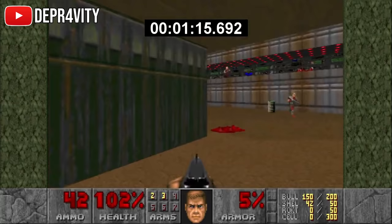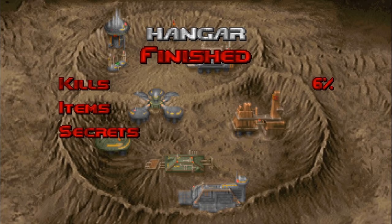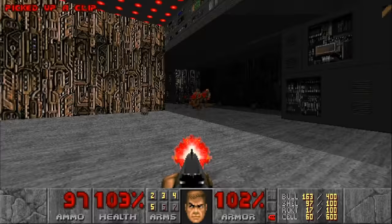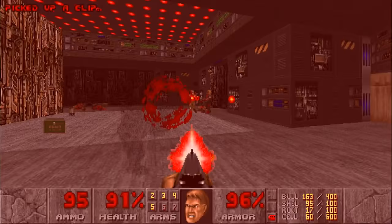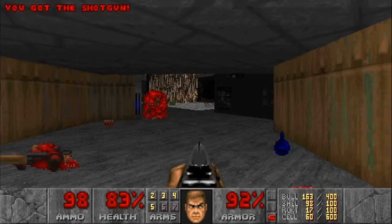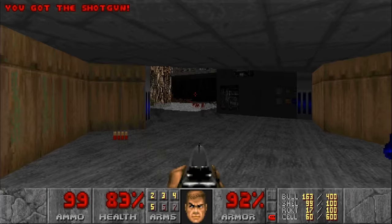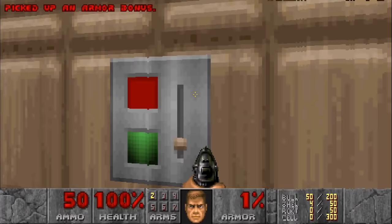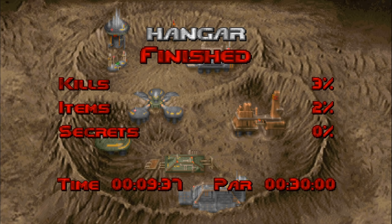Another amazing new feature is the addition of centiseconds to the end screen timer, which adds a lot more depth to competition. And of course, auto-run is now an option, and vertical mouse movement is no longer included. If you had any desire to play or speedrun Doom, I strongly recommend picking up the Unity port. I personally don't even speedrun Doom, but I had a blast trying to see how low I could get for Hangar on Ultraviolence. I ended up with a pretty respectable 9.37 behind none other than Depravity, but knowing my audience, as soon as they get their hands on this, my record will be thrust down the ranks in no time.